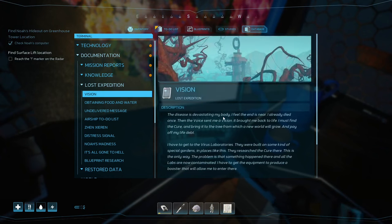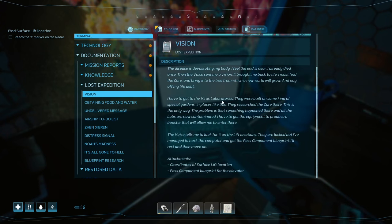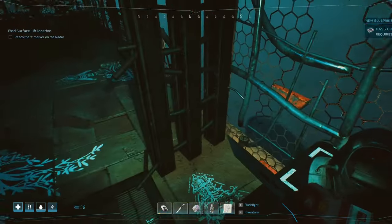Check his computer. The disease is devastating my body — I feel the end is near. I already died once, then the voice sent me a vision and brought me back to life. I must find the cure and bring it to the tree from which a new world will grow and pay off my life debt. I have to get to the virus laboratories — they were built on special gardens in places like this. They researched the cure there. Something happened and all the labs are now contaminated — I need equipment to produce enough boost to enter. The voice tells me to look for it at lift locations. They are locked but I managed to hack the computer and get the pass component blueprint.